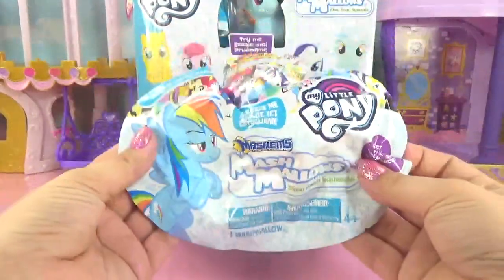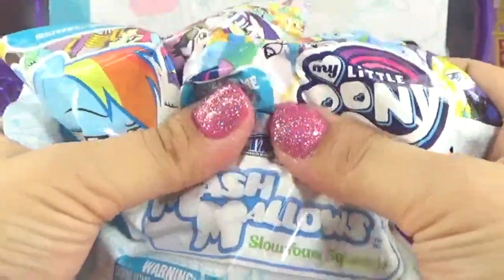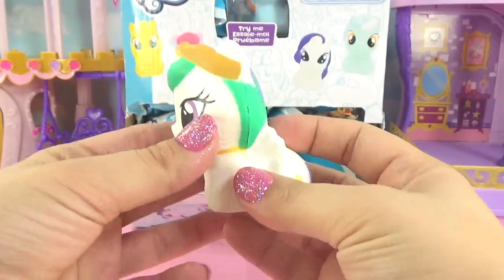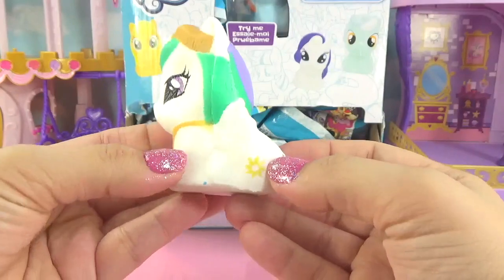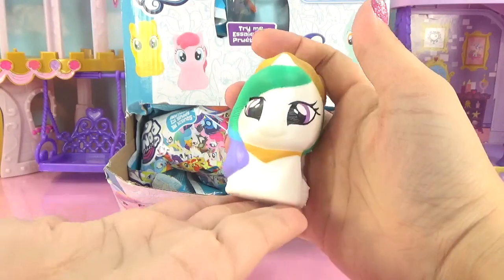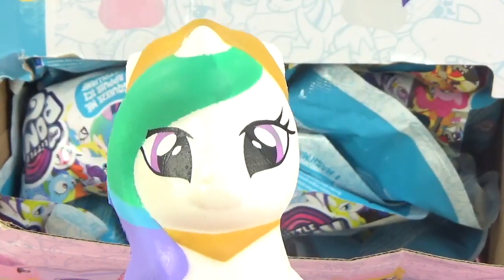We can definitely try the squishies - they seem pretty squishy to me. All we got to do is find our ponies and test out if they really are slow rise, because they're supposed to be Mashmallows, just like a marshmallow. When you squeeze on the inside, they feel pretty squishy. Who do you guys think we'll find in this very first bag? How about you guys pause the video and leave it in the comment section? Oh, this is so squishy. It's Princess Celestia! We had a bunch of curious ponies. Princess Celestia is super awesome - she's got her cute little cutie mark and she really is slow rise. Let's give her a smush and see how slow rise she is. She's not super duper slow rise, but she's super squishy. Thanks for finding me, guys. I was just curious about what that huge box was that showed up in front of the castle, and before I knew it, boop, I was sucked right in.